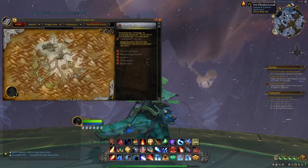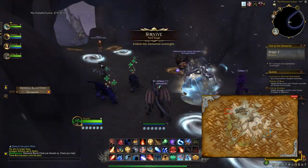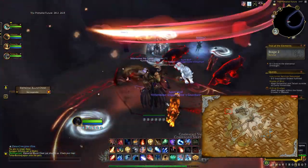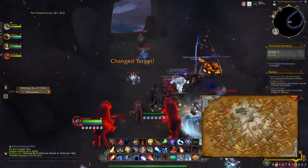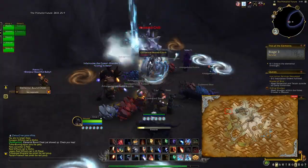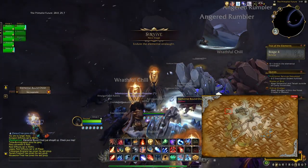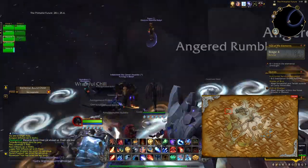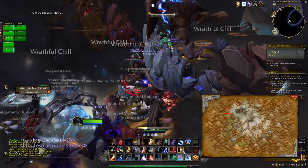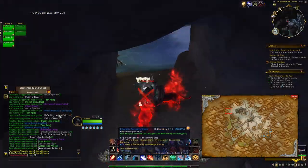For this farm, all you want to do is come here in the primary structure and wait for the Trial of the Elements, which is a specific event, to start. Then you just want to participate in this Trial of the Elements event and at the end you will be able to open a chest. You need to kill all the different waves of enemies and after about 5 or 6 waves you will have a mini boss to kill, then the chest will be unlocked and you can pick up all the loot.